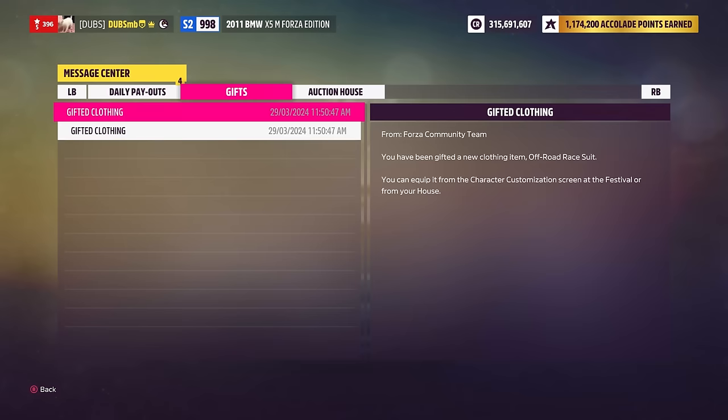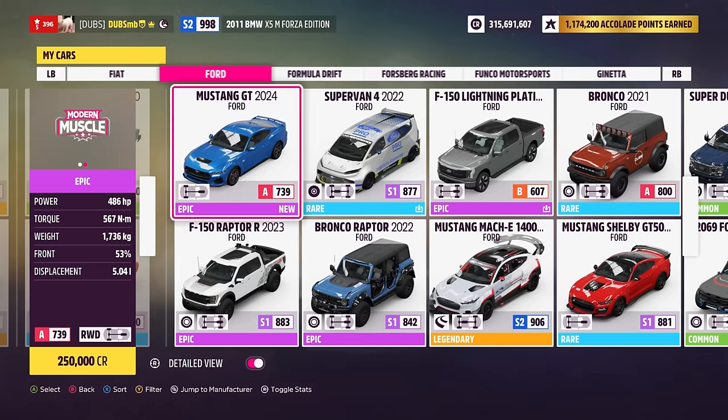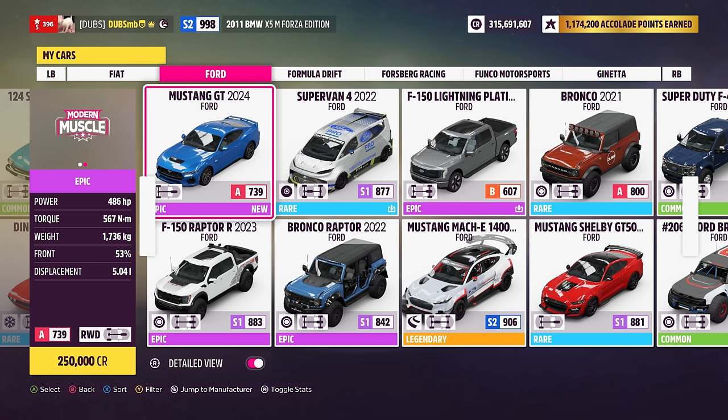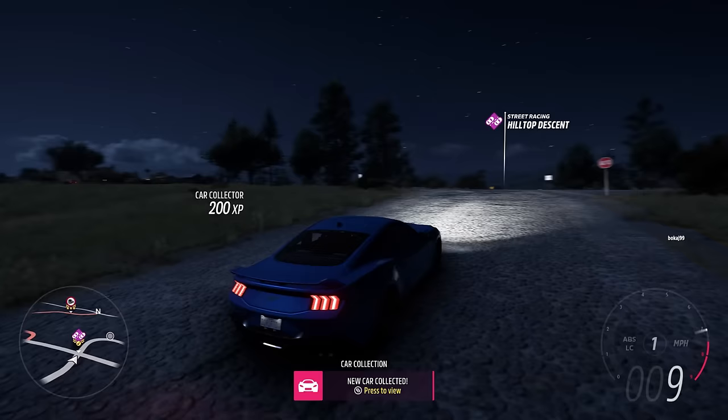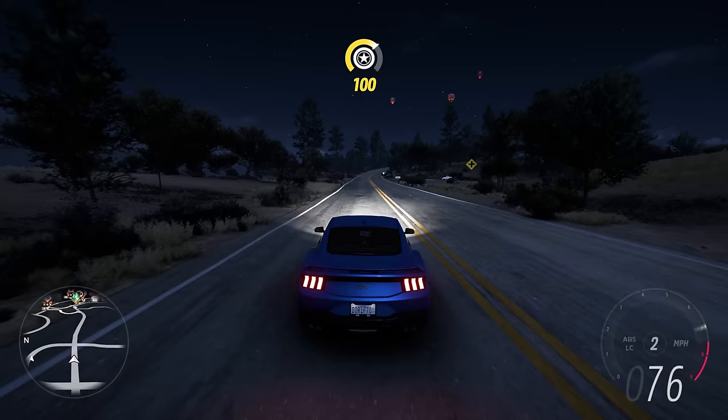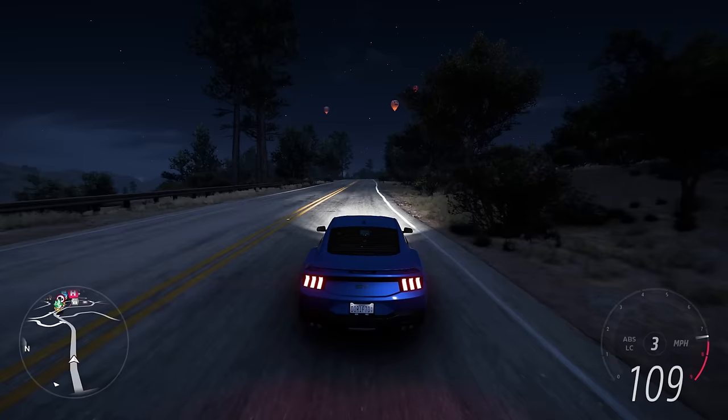If you haven't seen one of the previous videos where I drove this thing completely stock and you want to see that, go watch it. This thing has 486 horsepower, 567 newton meters of torque, weighs 1,736 kilos, and has a 5-liter V8. Driving it completely stock, I said it has the potential to be a really, really good car.